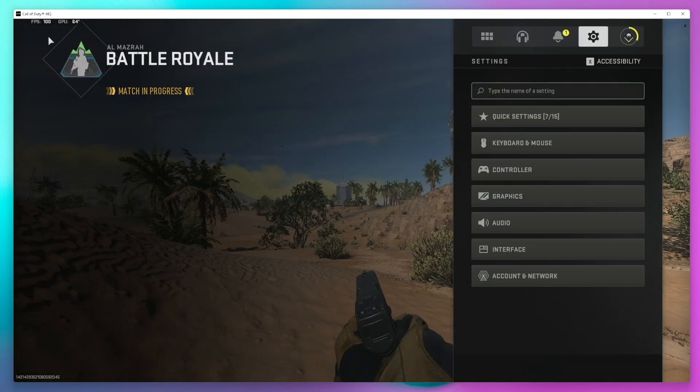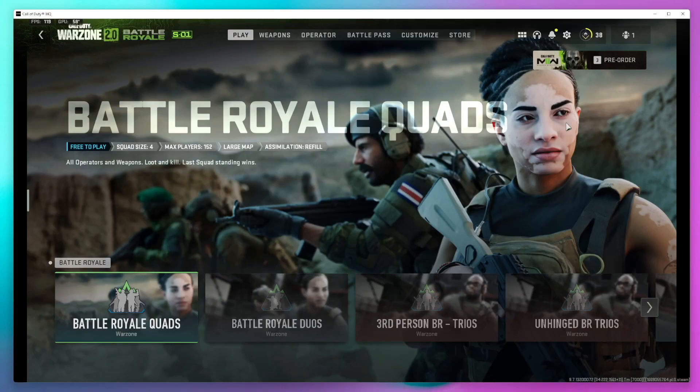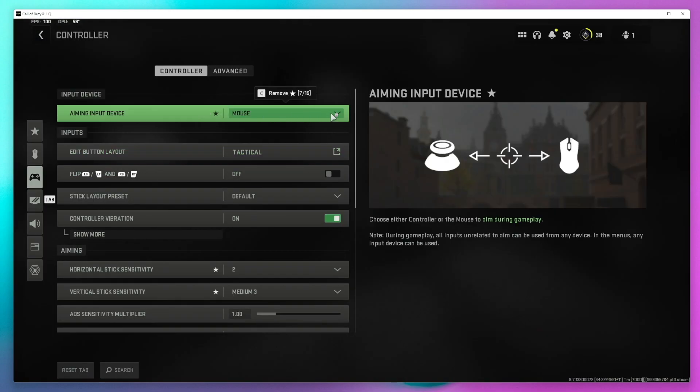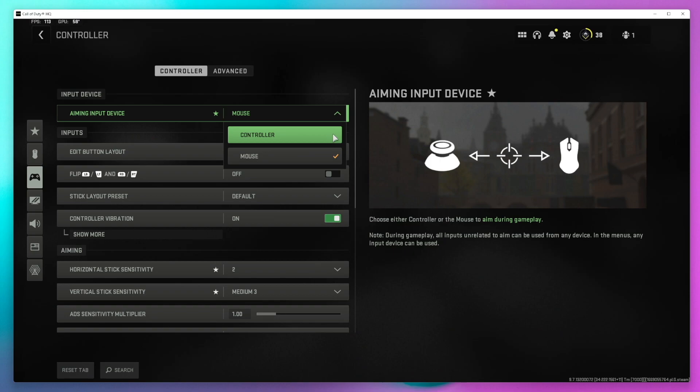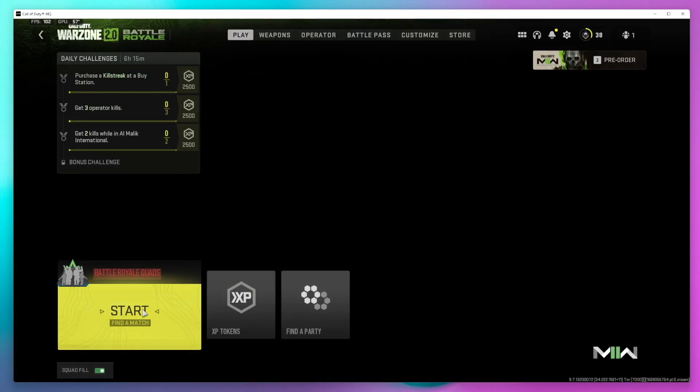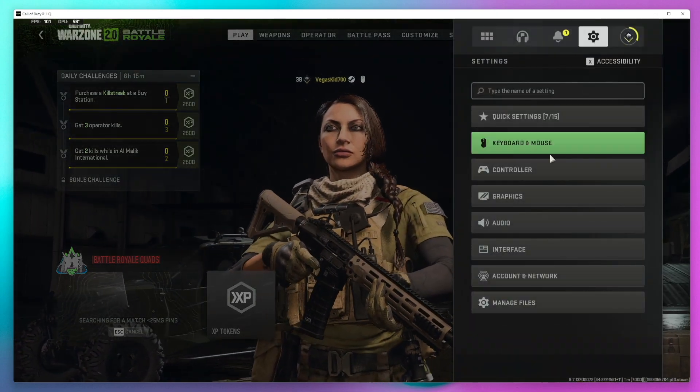So the easiest way to fix this is to actually leave the game. We are now in the main menu. If we go back to Controller Settings, all we have to do is hit this little gear icon up here, go to Controller — you can see the aiming input device is set to mouse — and we can now switch it to controller.